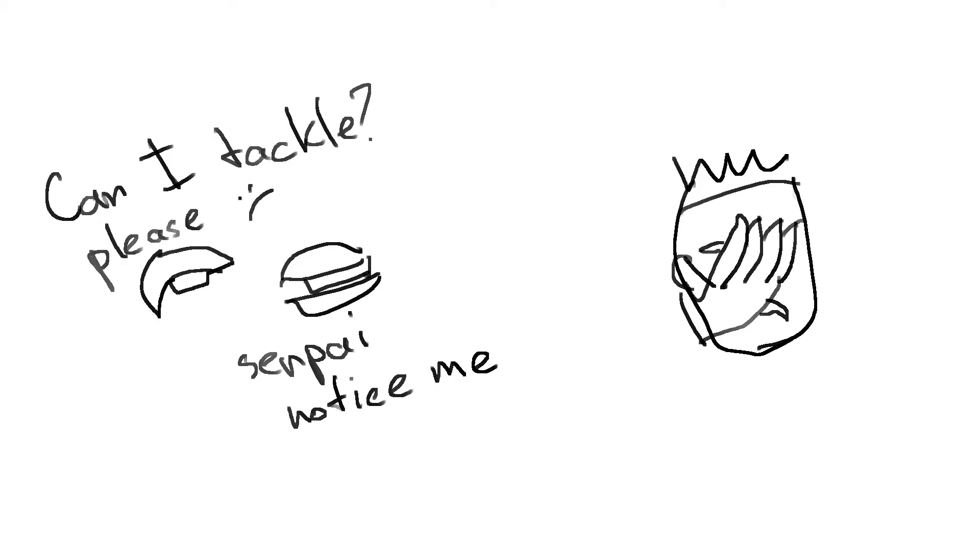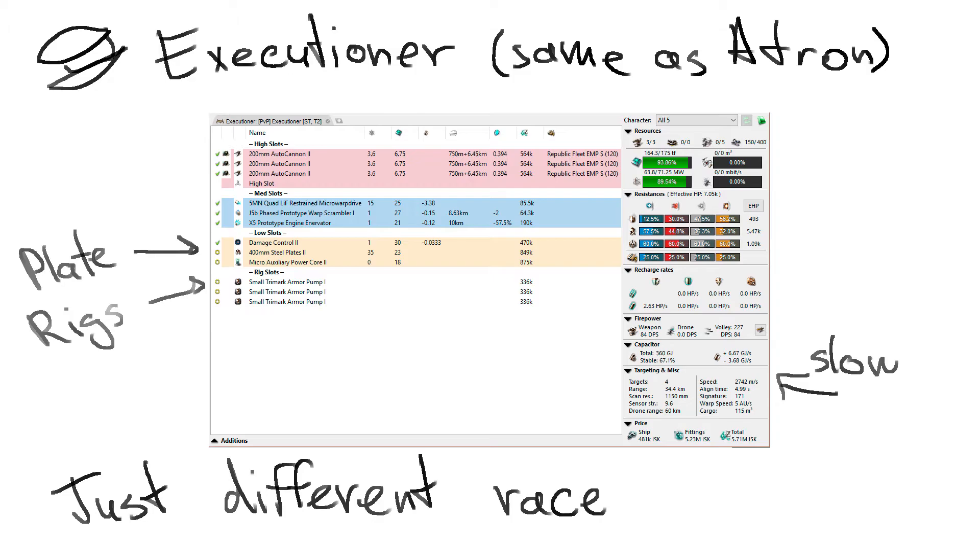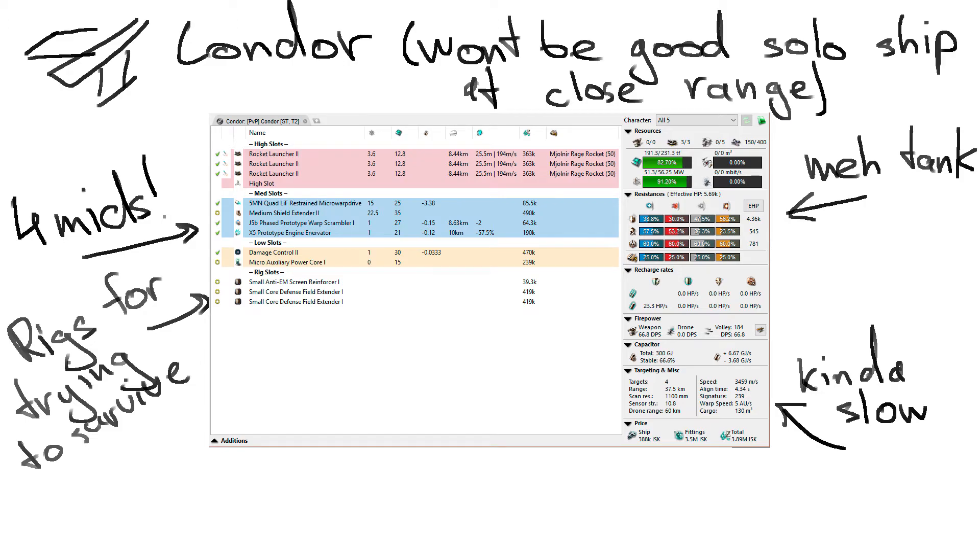For secondary tackle with T2 modules: the Atron has 6.8k EHP, 80 DPS, 2,860 m/s speed, and a 4.8s align time. The Executioner has 7,000 EHP, 84 DPS, 2,742 m/s speed, and a 5s align time. The Condor has 5.7k EHP, 66.8 DPS, 3,459 m/s speed, and a 4.3s align time.